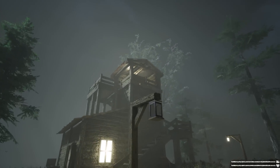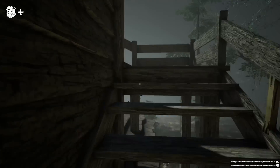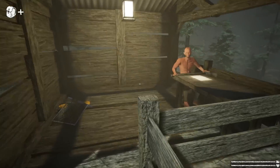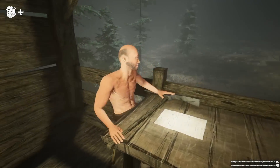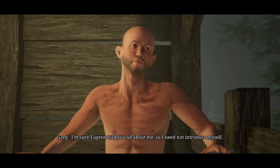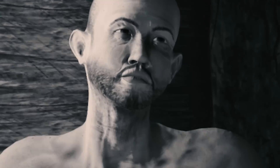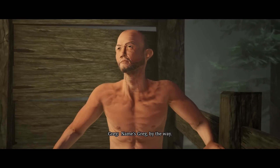Hey, it looks like there's someone up there as well. Let's go and talk to that champ. I've got so much scrap, I'm going to upgrade my Mighty Pickle. I'm sure Eugene told you all about me, so I need not introduce myself. Oh, it's Greg. Greg doesn't like shirts very much.